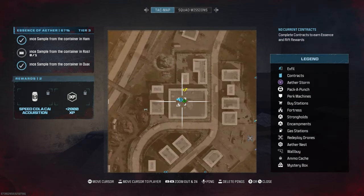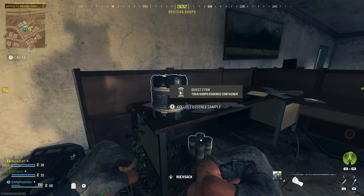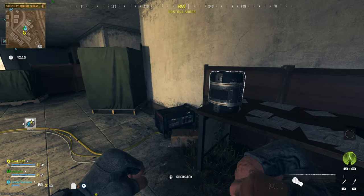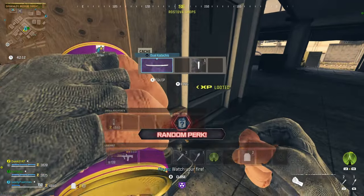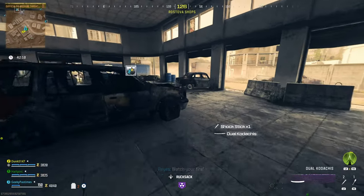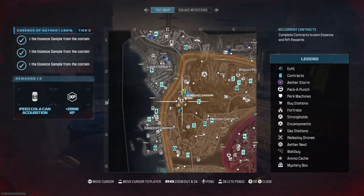It's just to the southeast of the Levin Resort. You'll be able to get the POI for Rostova Shops in this big square building, and you'll be able to find it on this wooden desk. Once you interact with it, that's this mission completed — you don't need to pick up anything, you don't need to exfil or anything like that. You'll immediately get your perk for completion.